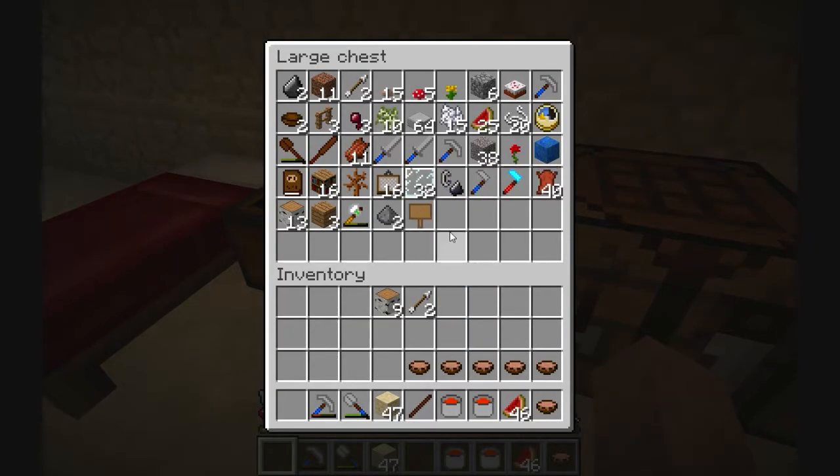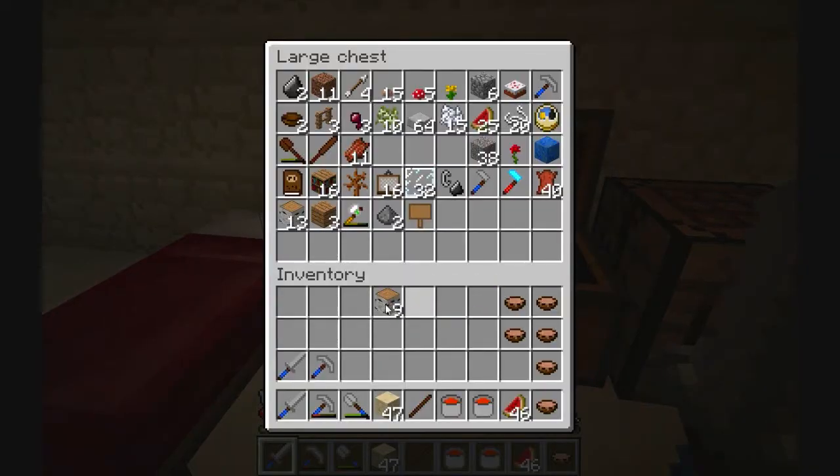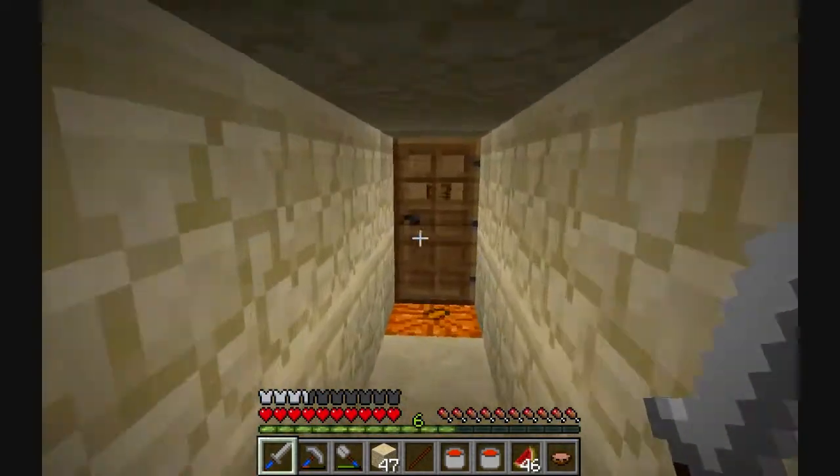Yeah, that chest said something about not being too hard, I think. I need stone soon, and water preferably. I don't know why he gave us the lapis block and two flowers — I mean, what are we going to do, dye stuff? We can't dye stuff for the Victory Monument, so I don't see why we'd need any dyes. But if he feels like giving them to us, I'm not going to complain. Screw that, I'm complaining all I want, just because I can.